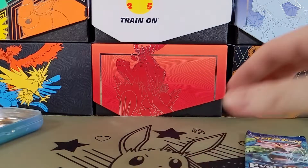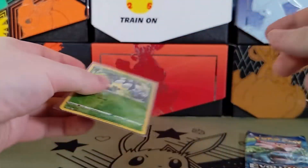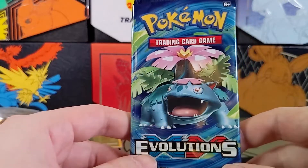All right, let's leave up the Blipbug. Let's do this Evolutions pack with the Venusaur on it.